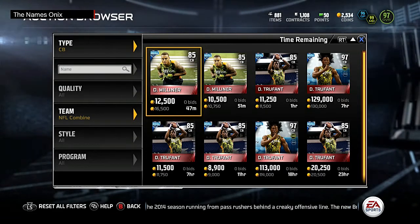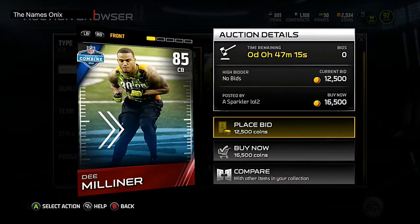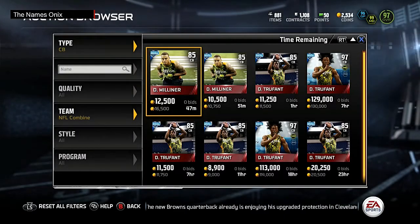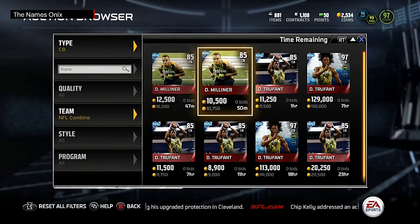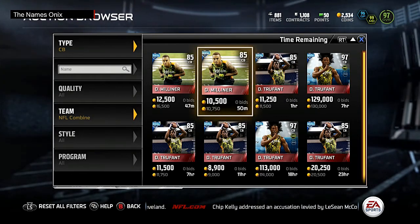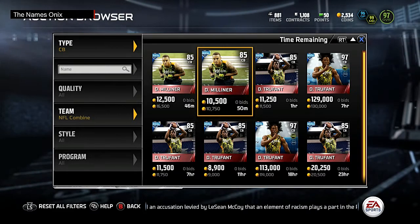What's going on YouTube, Onyx back on Ultimate Team. Today we have a new Kanban Warrior card: D Milliner. When you complete the set you get a 97 overall Milliner. As you can see, there are none up on the block right now — only 97s up here are the Trufant, which I would stay away from.